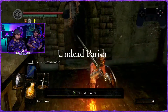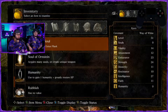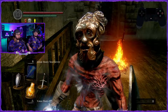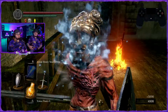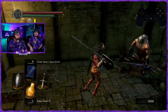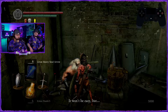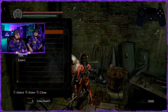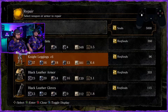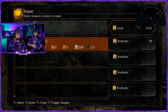Head down to the blacksmith and repair everything you're using — your sword, shield, helmet, pants, everything you've got on right now. Give him his crystal ember. Hit repair equipment — do your sword and shield first. You don't want those breaking on you at all.